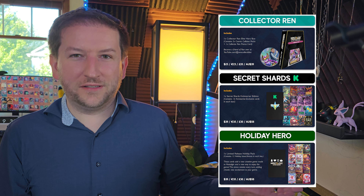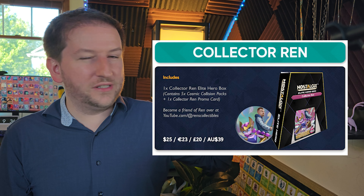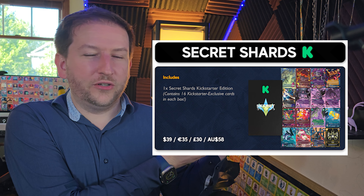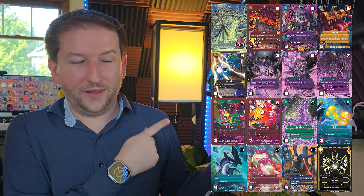We're introducing three new items in this Kickstarter. The Collector Ren Elite Hero Box, which introduces five Cosmic Collision packs and a promo card. We have the Kickstarter Secret Shards Edition, which includes multiple cards and a guaranteed Shattered Nexus. Really good pack right there.